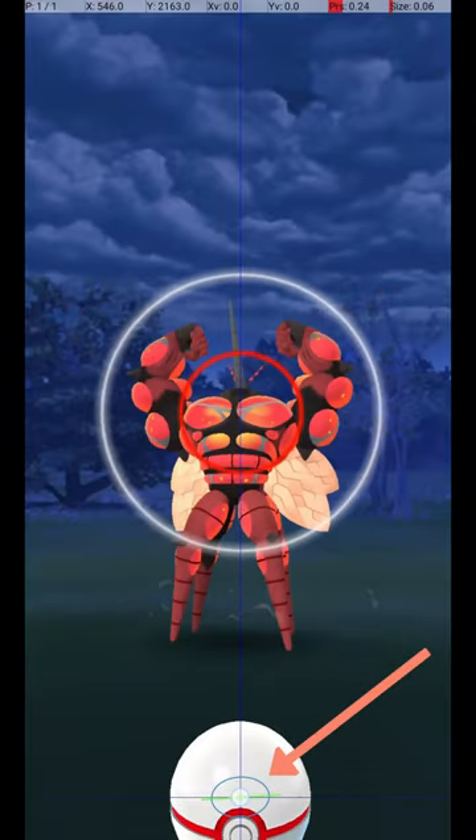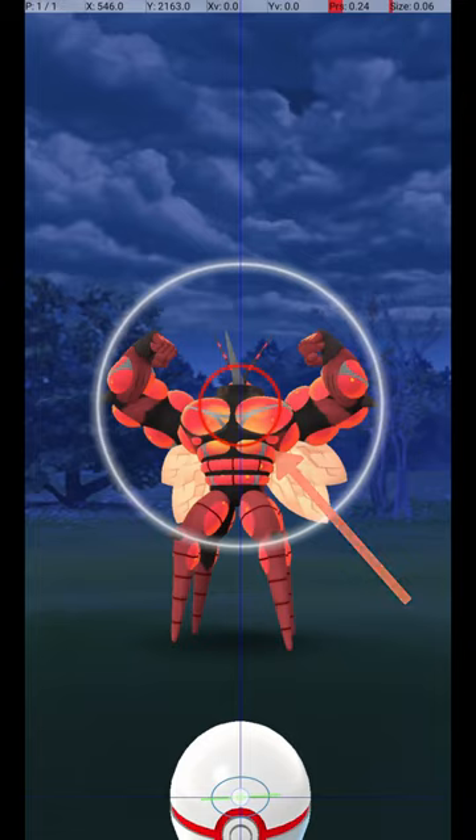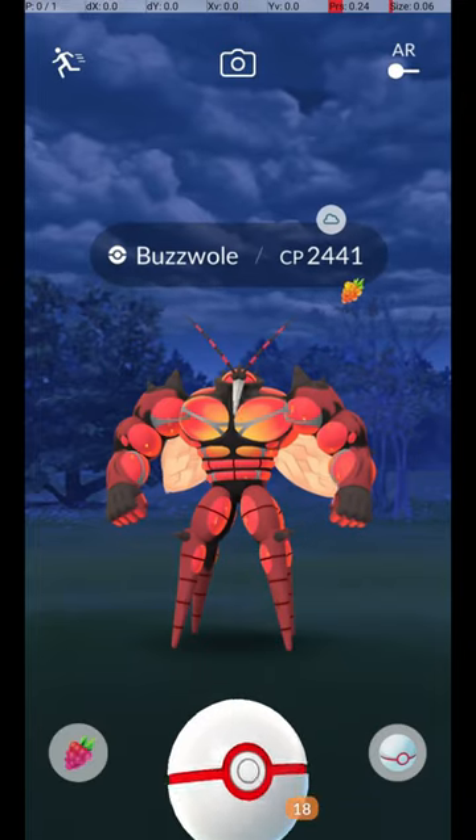Do this by holding down a finger on the Pokéball until the catch circle reaches the size required for an excellent throw. Then, wait until the Pokémon attacks.